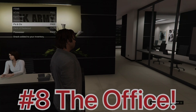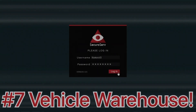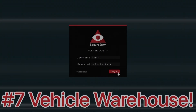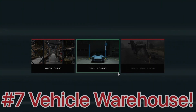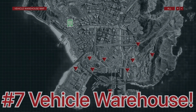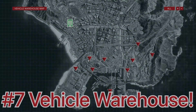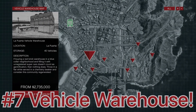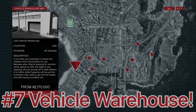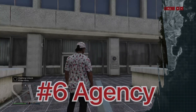In the Office you can become a CEO and name your own organization. But the main reason to buy the Office is because it lets you buy a Special Cargo warehouse and a Vehicle warehouse. For the Vehicle warehouse, I highly recommend just buying the cheapest one, because the only difference between all the warehouses is location — they all store 40 vehicles. So it's pretty pointless to buy an expensive one.